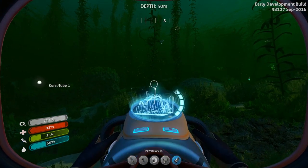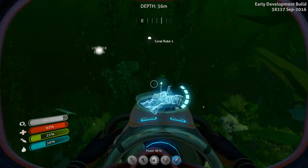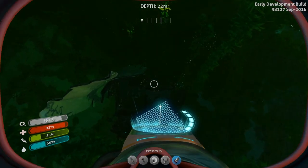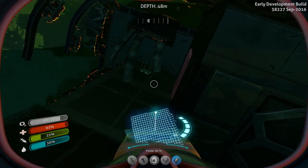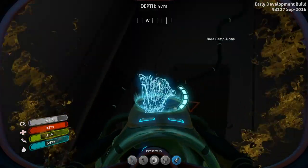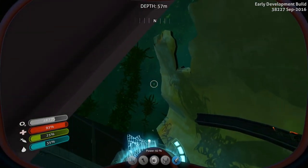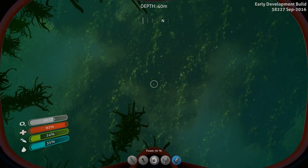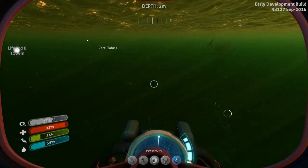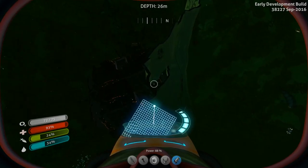Let's head back towards the base — I'm going to try and avoid that stalker. Actually, there's a wreck right there, and wrecks are a place we need to visit. The reason wrecks are a good place to visit is that they are most likely going to be the location where I find this remaining piece of the mobile vehicle bay.